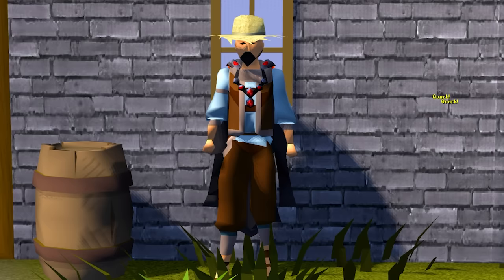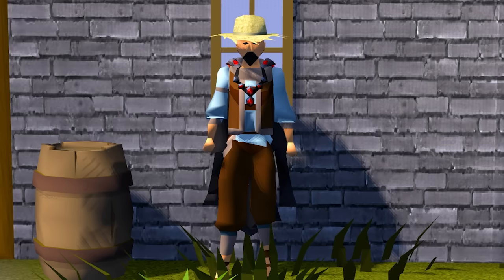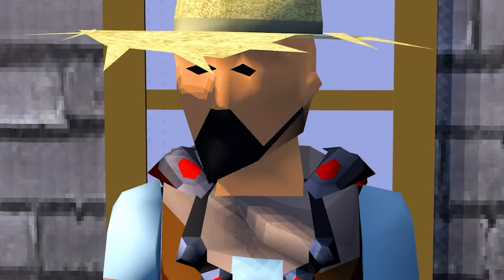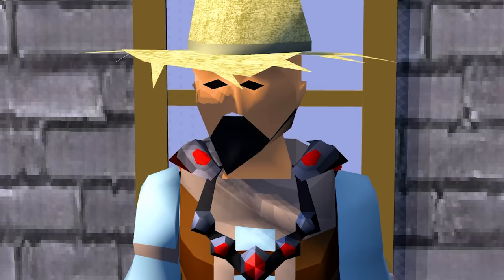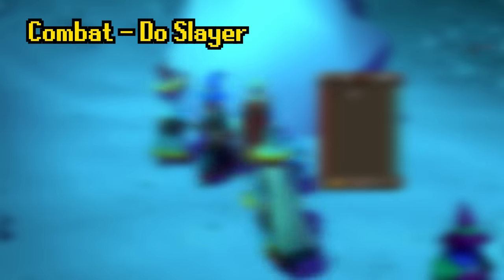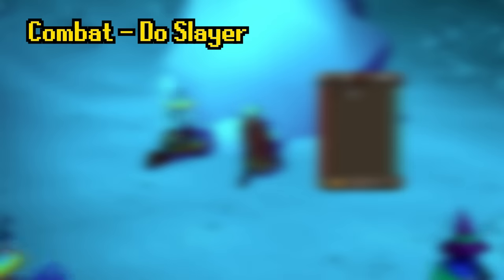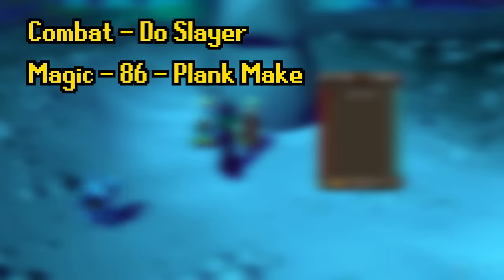To continue progressing your account, unlock your final skilling methods. These will be different for everyone since your ideal training method to 99 might differ — you might prefer something more AFK, or more involved like tick manipulation. Combat will always be combat; just keep doing Slayer and you'll have access to all the monsters you want to kill, including ranged and melee. Magic might be different — you might want to push it to unlock Ice Barrage or Blood Barrage, and level 86 for Plank Make is a notable unlock.